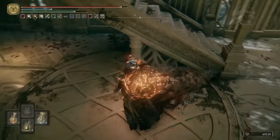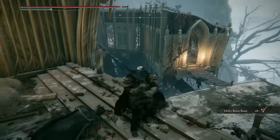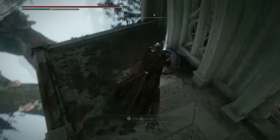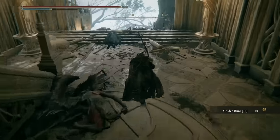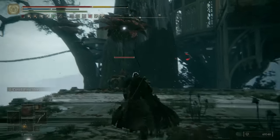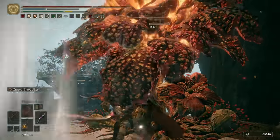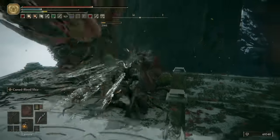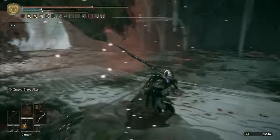Now you can grab six hefty beast bones from this corpse. Just outside the other exit to the building is also a golden rune thirteen that you can grab. We'll carry on out the northern entrance and down the ladder. You can drop down further still and you'll find two giant Miranda blooms. Be very careful taking them out because they will tag team you and cover each other's backs with their various attacks.